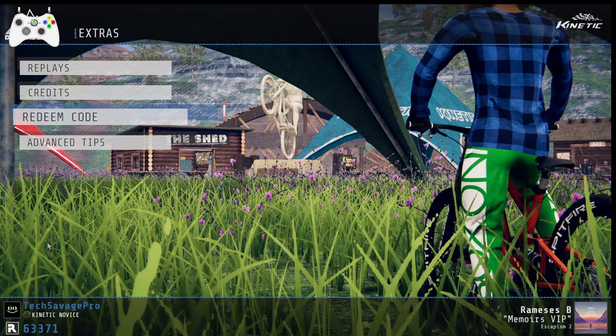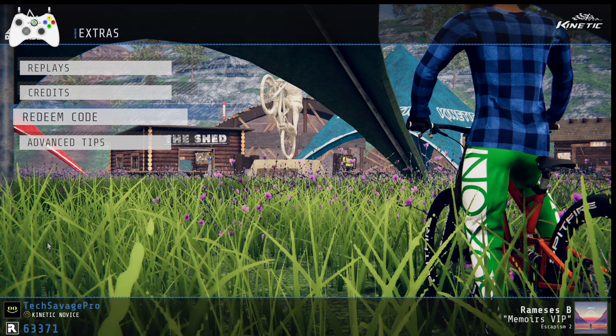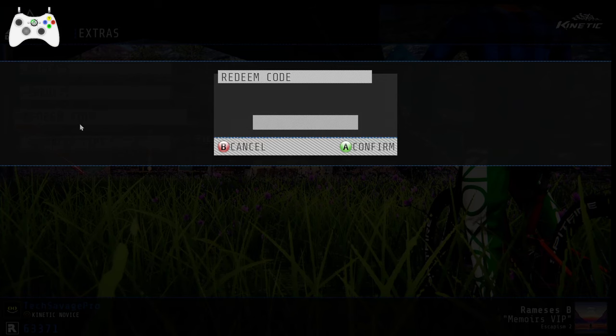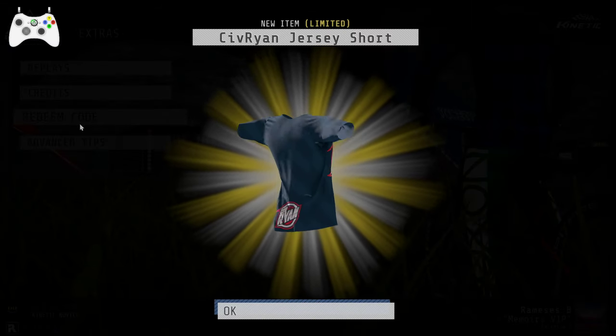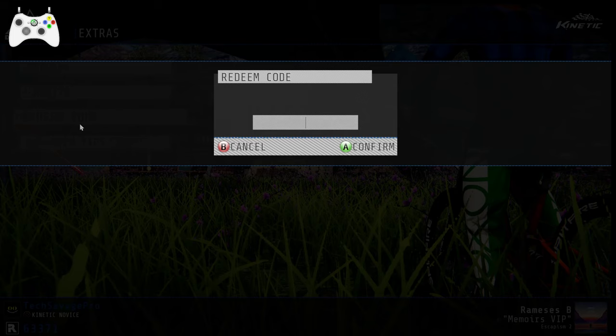The next one we have is Siv Ryan. That should unlock the Siv Ryan jersey, whoever that is. Siv Ryan jersey short — it just unlocks one.